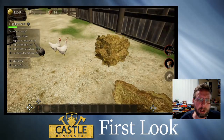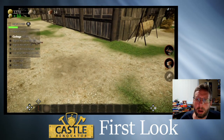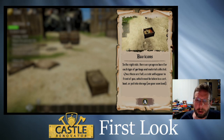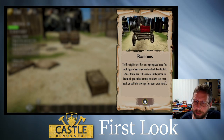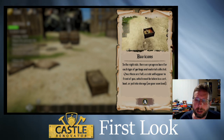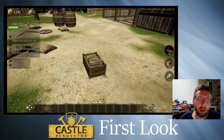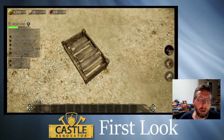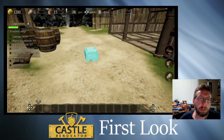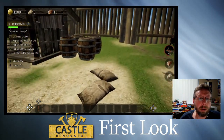Can I do anything with the chickens? No, but I can with the hay. Okay — on the right side there are progress bars for each type of garbage and material collected. Once they are full, a crate will appear in front of you which must be taken to a cart, boat, or put in storage on your own land. I have no idea where to put that right now, so we'll come back to it.